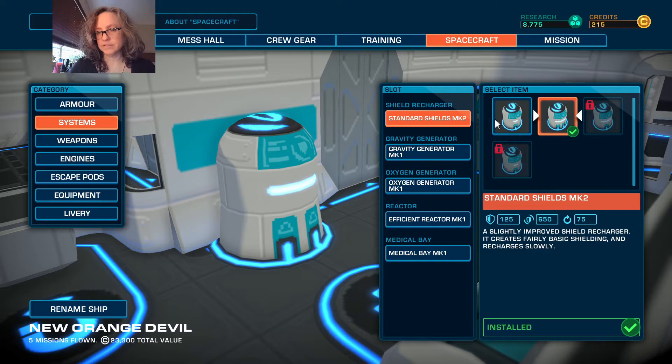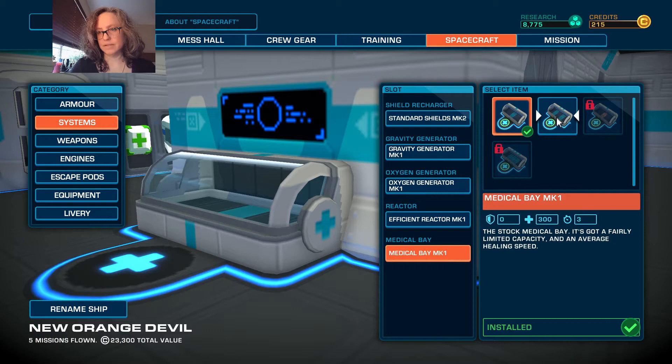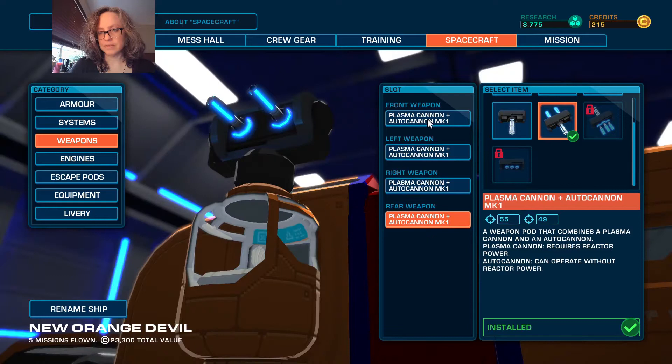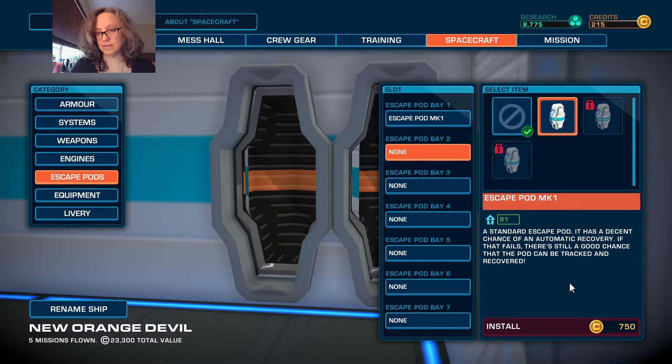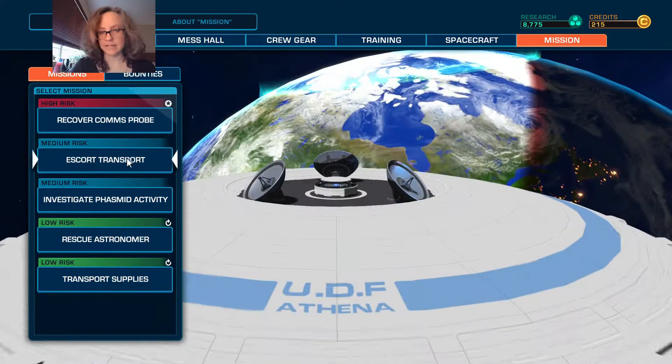I don't know if it's Mach 2 or Make 2. Standard shields — this is where we were at. These don't have upgrades available. Efficient reactor — that's what we had when we left off. I'd really love to get this medical bay upgrade, but we can't afford it, which is also where we were at when we left off. I upgraded all the weapons to combo weapons. When we left off I only had two of them as combo weapons before, so they weren't very expensive — like $350. Probably should get more space pods, but I don't think we can afford them at $750.